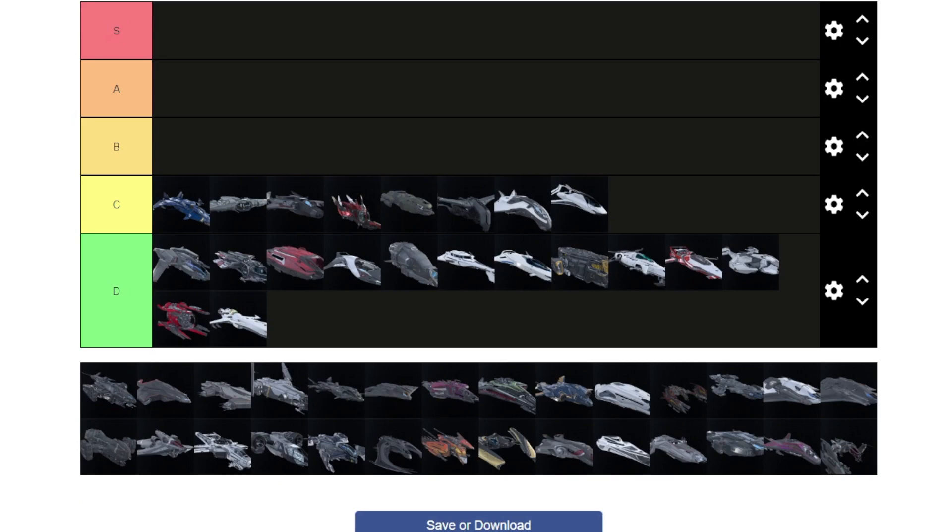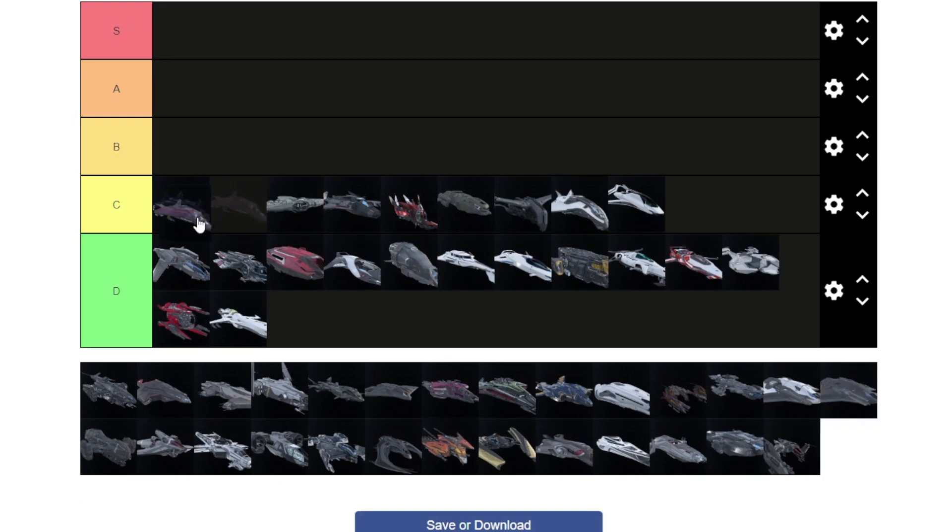The Gladius is C tier — it's great but sucks for VHRTs and up, taking forever to kill. The Arrow goes above the Gladius: you have one less shield but it's smaller, flies better in atmosphere, and turrets hit you way more in atmosphere in a Gladius. For less experienced players you'll get more success in the Arrow — harder to hit, flies better in atmosphere, slightly higher DPS.